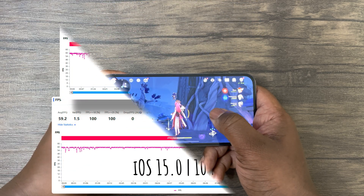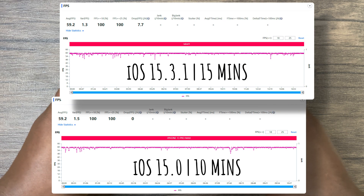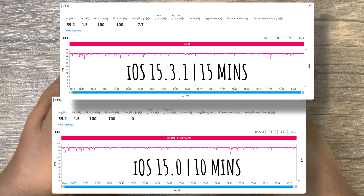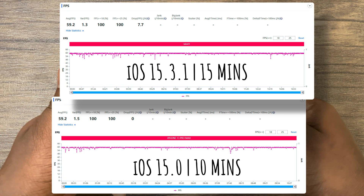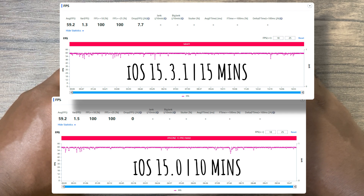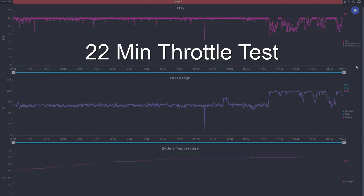Now let's talk about the FPS averages. For the first 15-minute test, FPS averages are relatively the same when compared to my previous test I did last year when I initially got this iPhone 13 Pro Max. However, I must note, for this recent test it's 15 minutes long, while the previous test was only 10 minutes. Now looking at the 22-minute test, here's where we start to see the performance improvement.